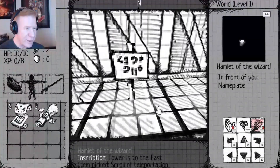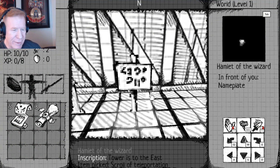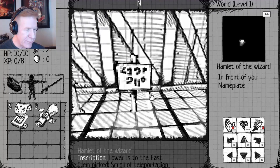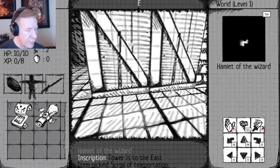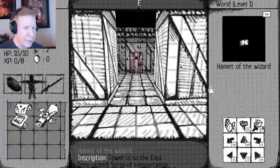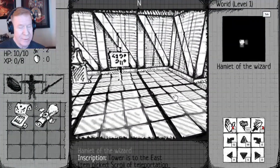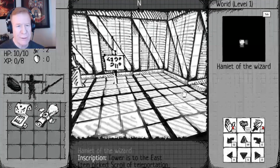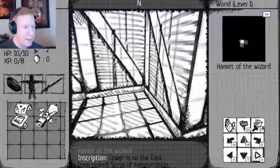Okay, so you fight with the right mouse click. I see there's an 'Inscription Teller' to the east. You turn with E and Q, which is totally not intuitive, but that's fine — I'll deal with it. We're just straight into the dungeon I guess. There's a nice little map on the upper right, so that's good.